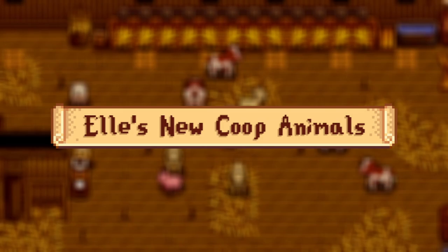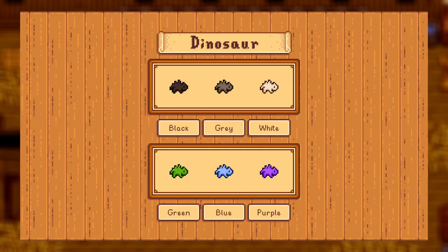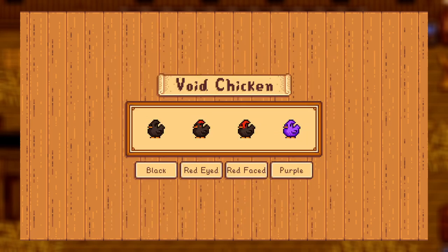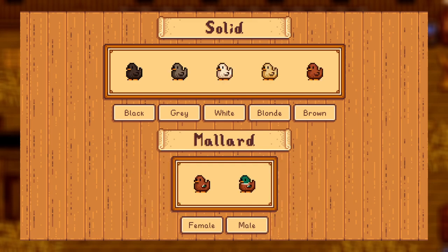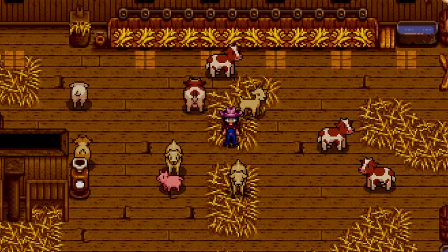Additionally we have the L's New Coop Animals mod. It gives you several different skins for each coop animal: 22 skins for all the chicken types, seven skins for ducks, 26 different skins for rabbits, and six skins for the dinosaurs. It also replaces all of the icons in Marnie's shop. I have this mod for a reason — it's one of my favorites. I like the cute style but I didn't want something too in my face, and this one is just so universal and works with so many different mods.